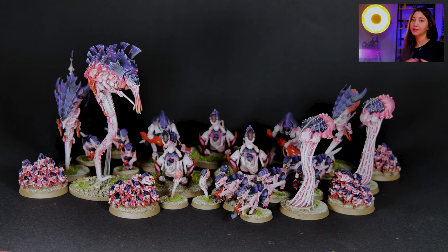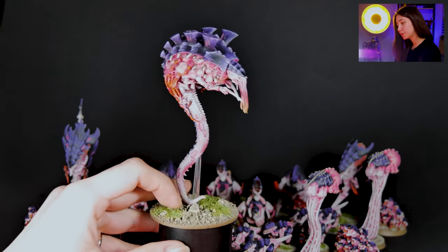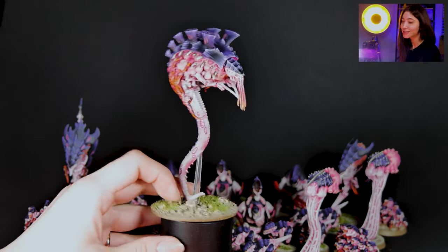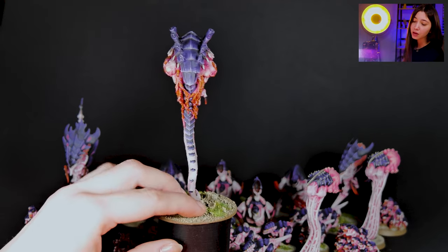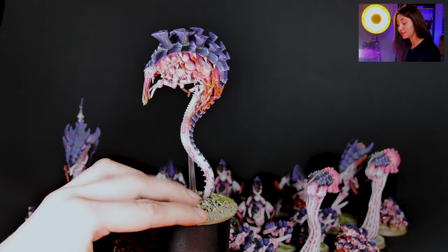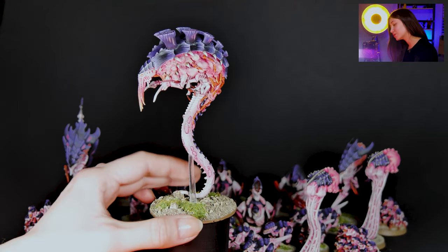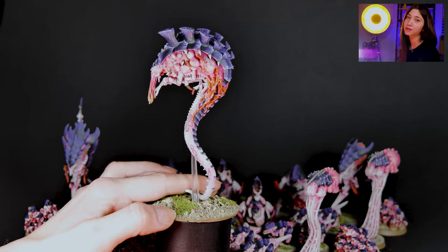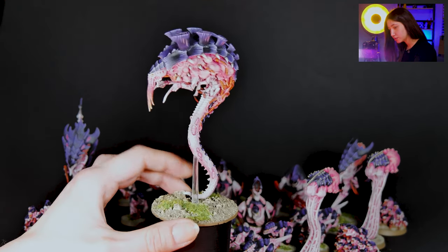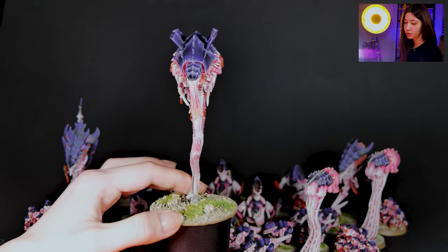So let's take a look at them and how they look. This is our Melanthrope painted on level 5, and by comparison you're going to understand the difference after seeing the other ones, because the Venomthropes are quite similar in structure, so you'll have a good option to see how it differs in the vibrancy of the colors and the amount of detail, especially on the highlights.